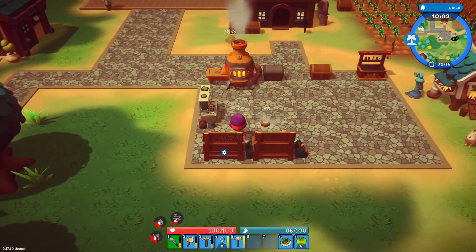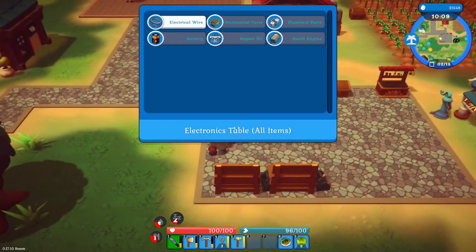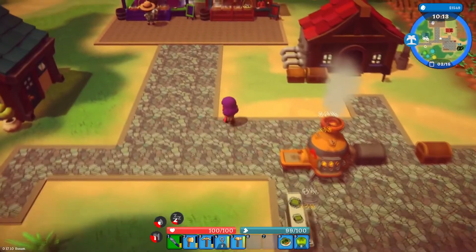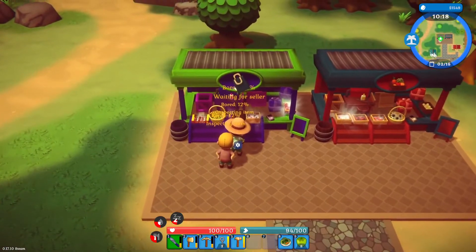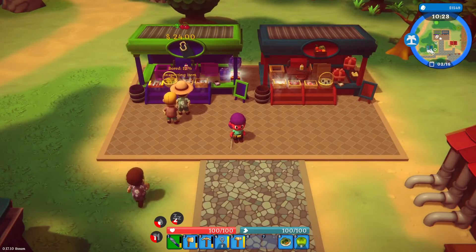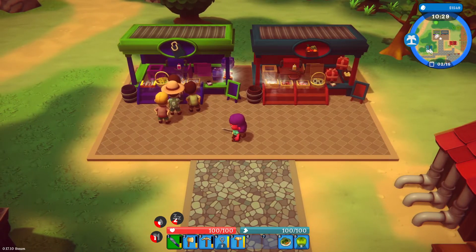Here comes the next wave of tourists to buy things. Which one? That was weird too — they do lose their dollar sign icons. I only noticed him because he went green on the mini-map.